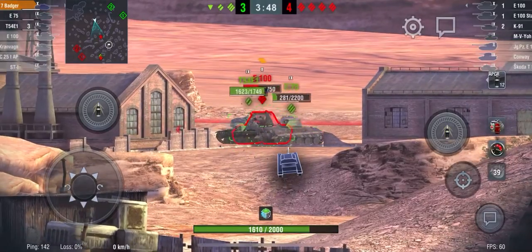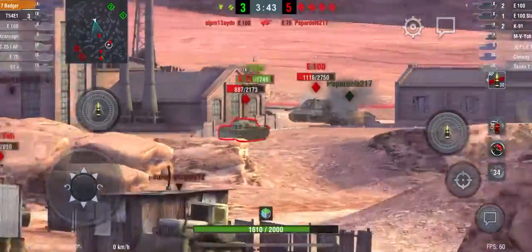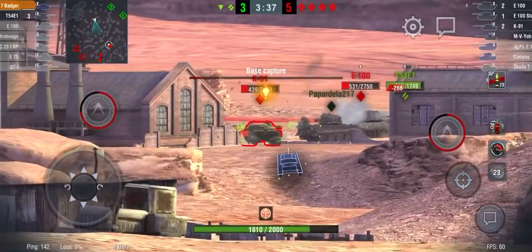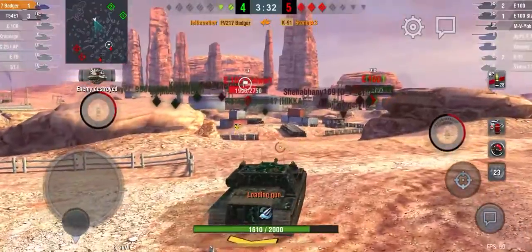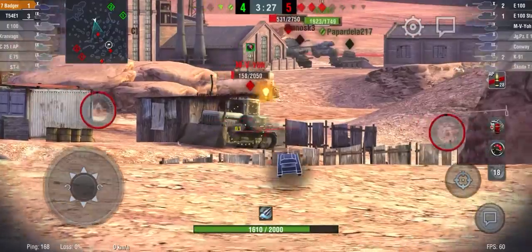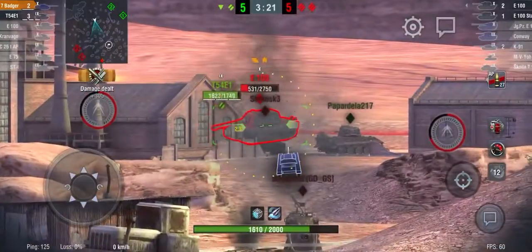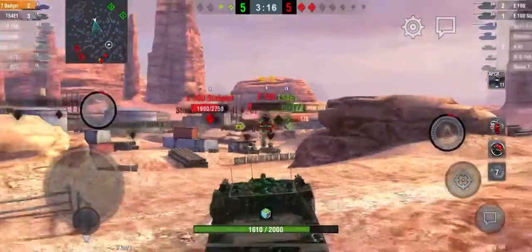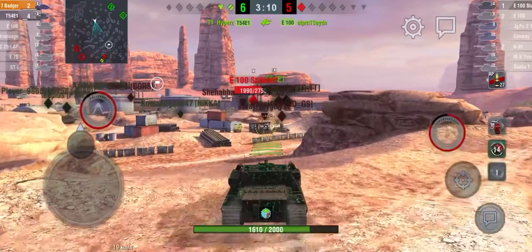These guys are blocking me from getting a shot — oh my god. Come on team! I'm assuming this is going to be a loss. We do take out that K91 and that M5 as well. Can we get the E100? I think we're going to have to load gold. We do get a shot there — 376. Nice, we take out that guy. Hold position.